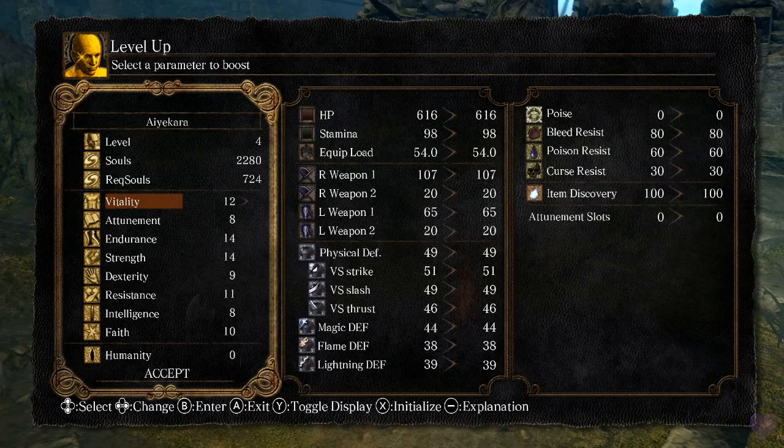The level-up screen may look intimidating because of all the stats and numbers, but you can ignore most of those. Just focus on the leftmost column — those are the only stats you can actually change. Very quickly: Vitality is HP. Attunement is how many spells you can hold. Endurance is stamina and equip load. Strength is damage with strength weapons. Dexterity is damage with dexterity weapons — not only bows but also rapiers and such. Resistance is completely useless, don't put stats into it. Intelligence is for sorceries and Faith is for miracles.